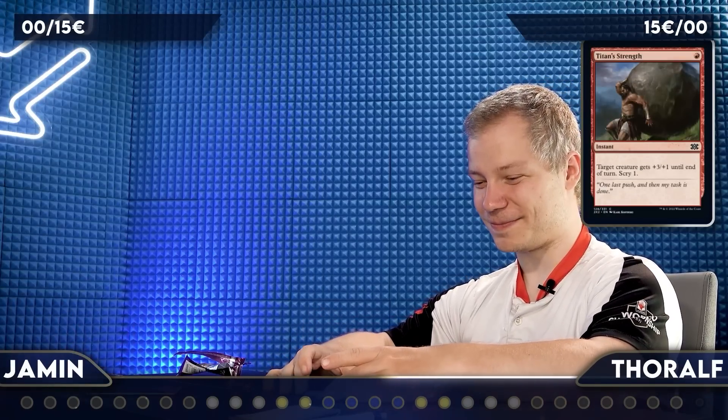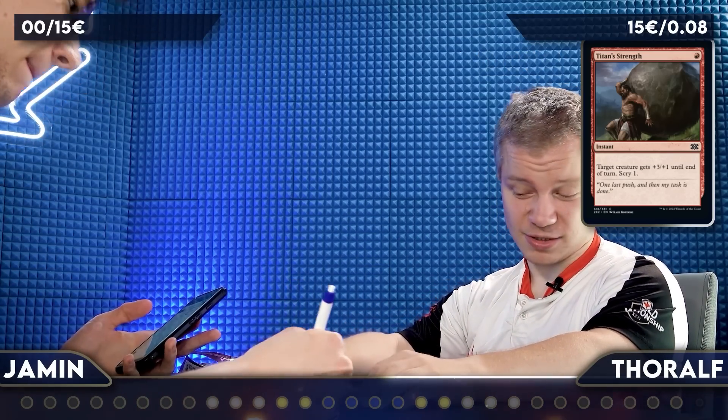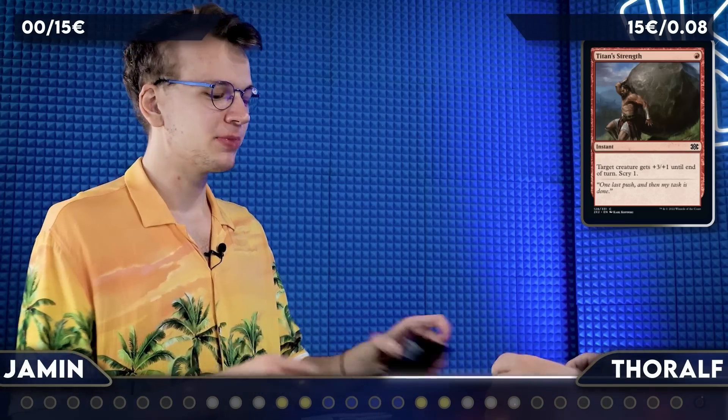I have a Lightning Bolt and it's a complicated story. We'll alternate — you go first with the first card. I have a Titan Strength. It's not a very exciting card. 30-day average: 8 cents. It was played in standard though — there were some heroic builds. I remember playing Young Pyromancer in a heroic deck, which was very innovative, and that one played Titan Strength. My first card is Burning Tree Emissary.